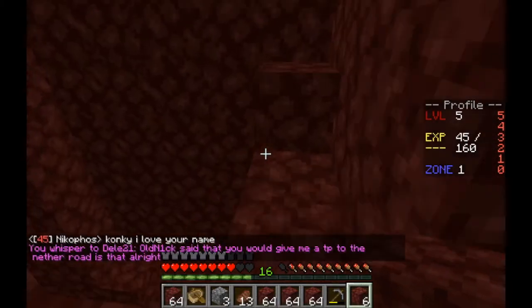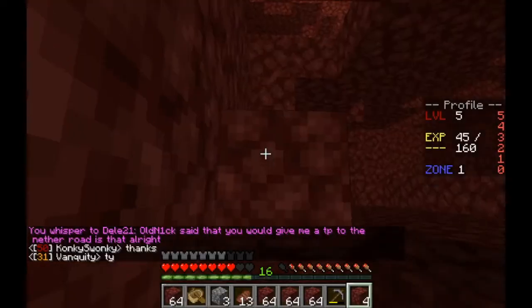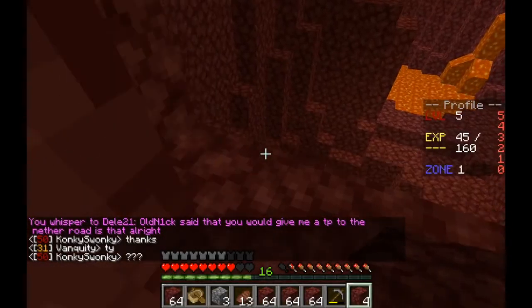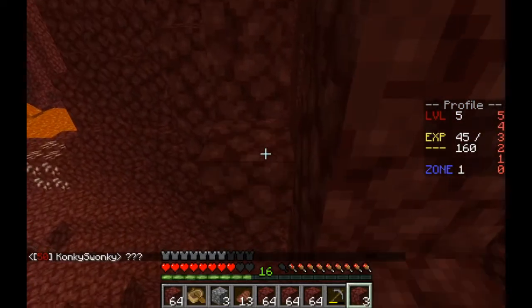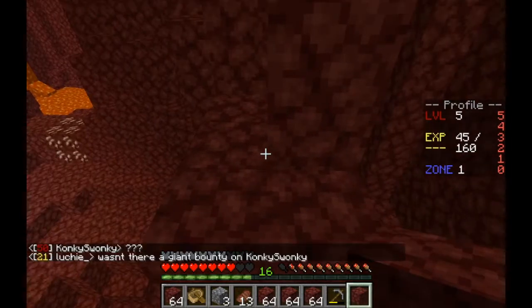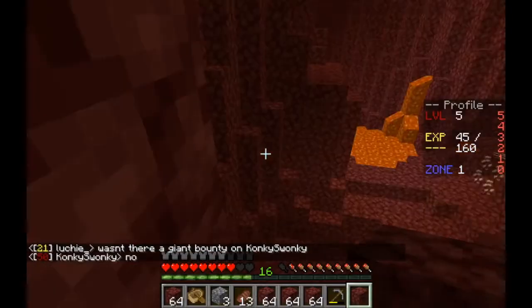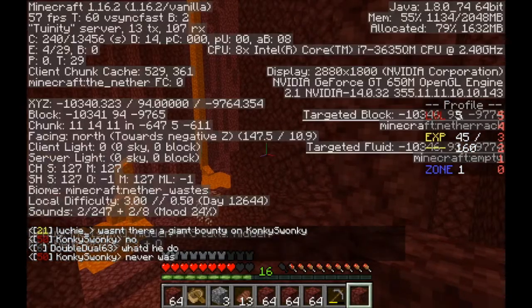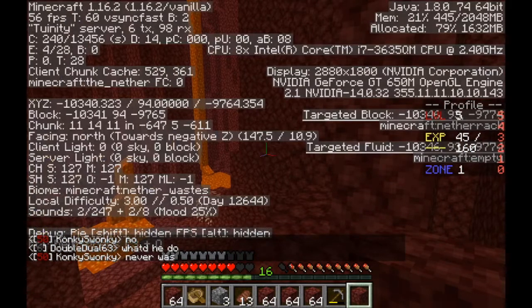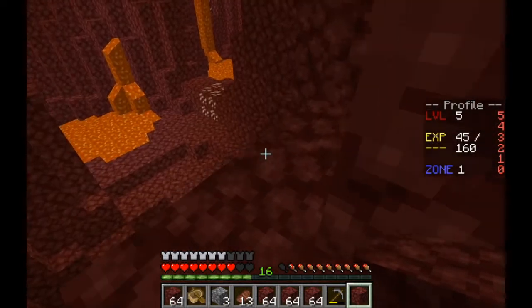I'm just whispering quickly so that I can get a teleport. I did get a bit of gear quickly from one of my alts — well, my brother actually, but it doesn't matter. I just had a bit of protection while traveling in the nether, but it really wasn't worth it because I'd have to travel about 23,000 to 30,000 blocks just to get to the nether road, so it was better to just wait for somebody to give me a TP.